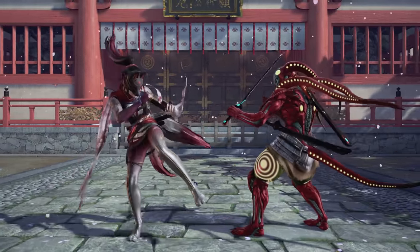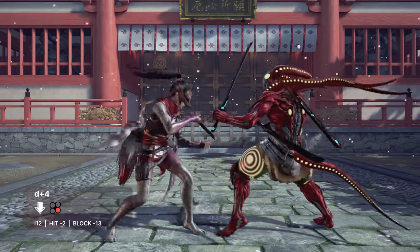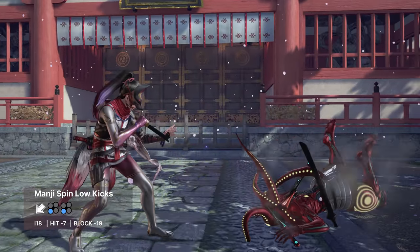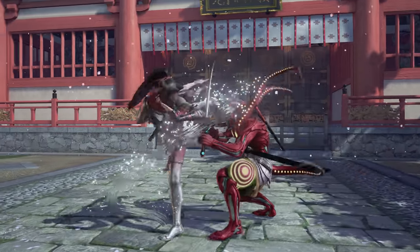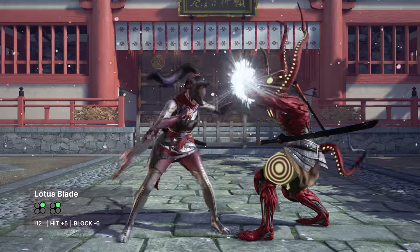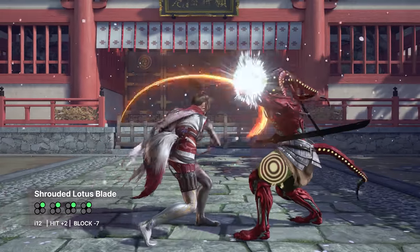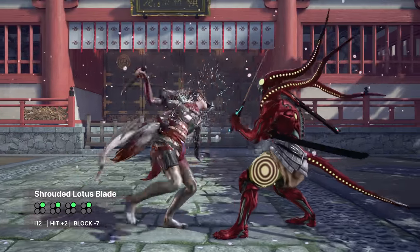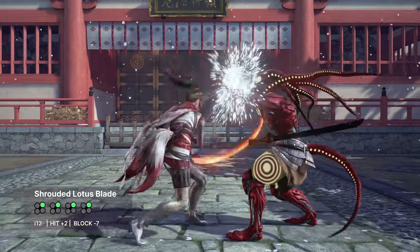Kunimitsu's low pokes are quite lackluster. The best she has is her generic d4, which allows her to quickly slip under highs and chip away at opponents. Mungi Spin Low Kicks can also be a good round ender and to occasionally slip into a crouch mix-up if the opponent is anticipating the mid follower. Many of Kunimitsu's pokes can be stepped to the right and her tracking moves are quite sluggish. This is why Lotus Blade is so important — a fast high-mid string that catches opponents trying to step to Kunimitsu's weak side. If the opponent blocks this, you can carry onto Shrouded Lotus Blade to stop mashers.